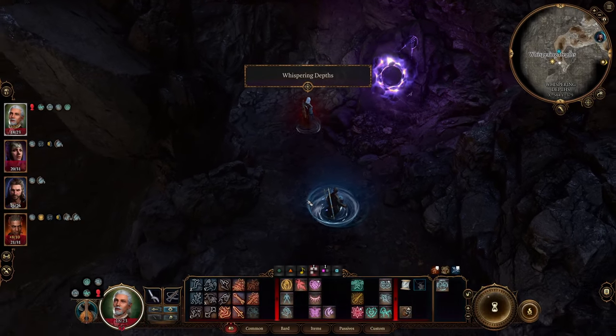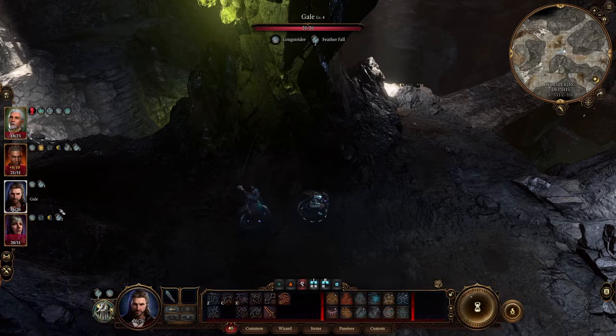Jumping and Feather Falling makes it a lot easier. Once here we can just go to the waypoint and teleport back, and now the party is back together down here — or rather they will be once I bring Gale and Shadowheart down here as well, just by teleporting.